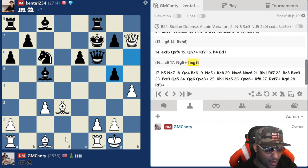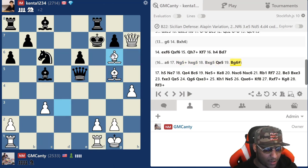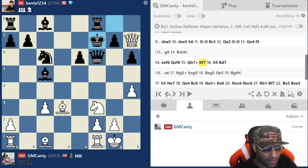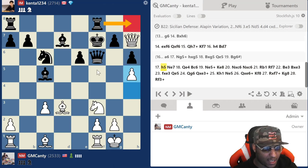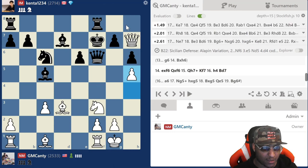Eventually I'm either going to play h5 or maybe knight g5. I was going for something like knight g5 where the queen's almost trapped, and then bishop g6 mate — very nasty. But he played bishop d7. I can't do anything so I played h5. If he had played rook h8 I would have just backed up.